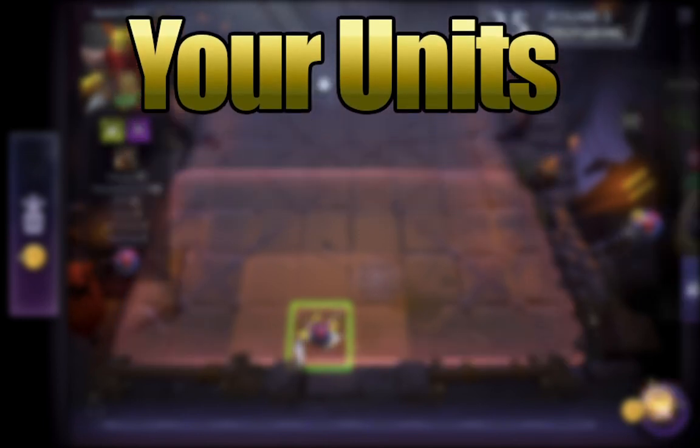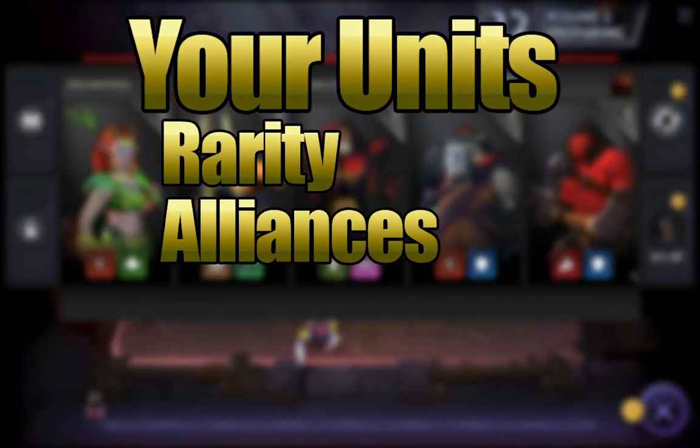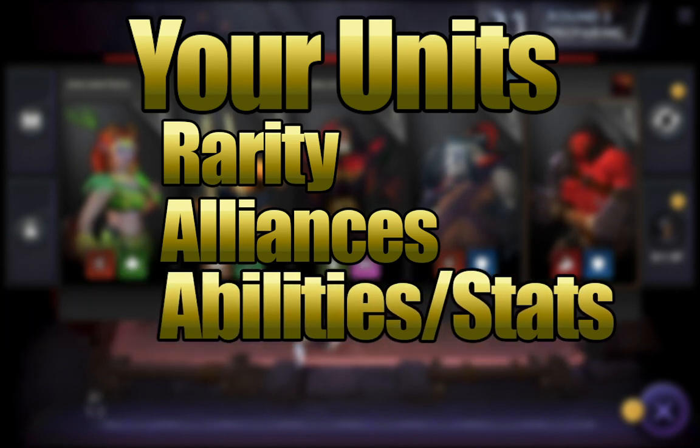There are four features of every unit that I want to discuss: its rarity, its alliances, its ability, and its star level.